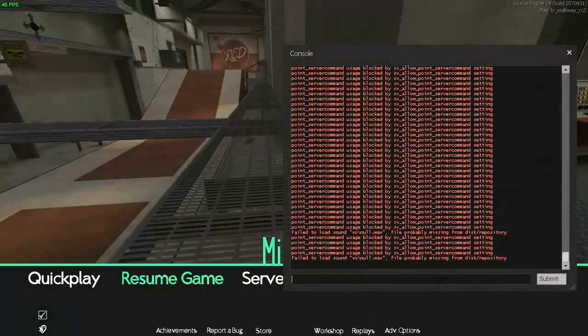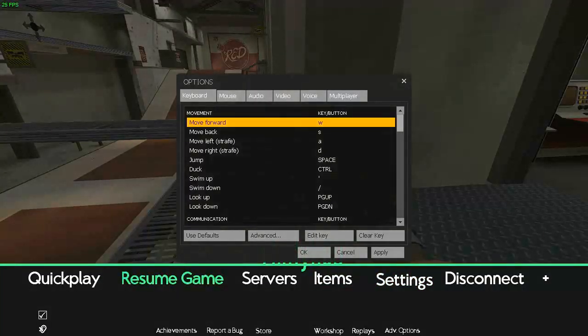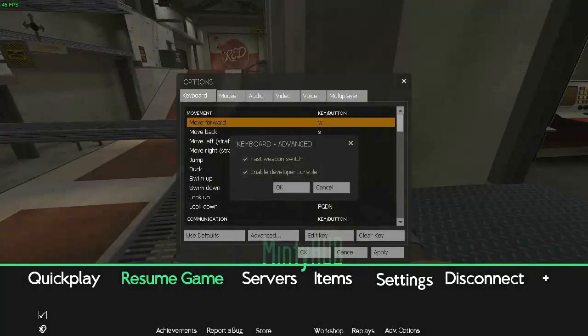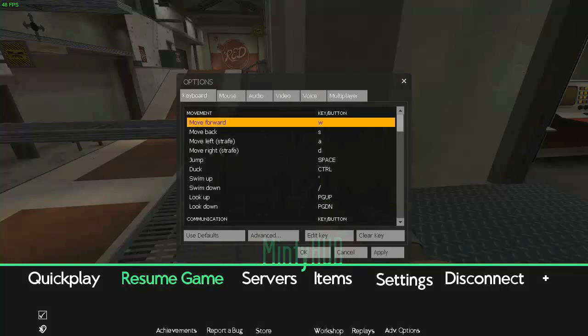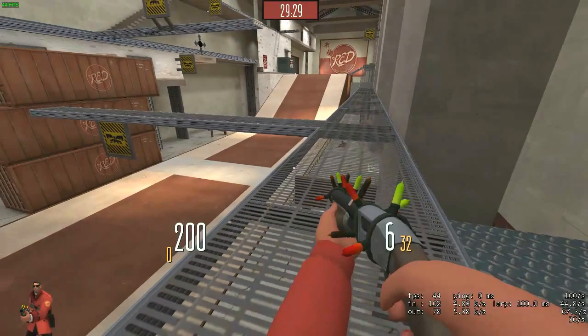The solution is you have to enable your console, which you can do by going into Settings, then Keyboard, then Advanced, and just select that option. After you have enabled the console, you can press the tilde key, which is above the Tab key on most keyboards.